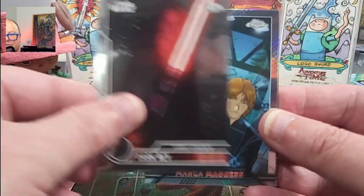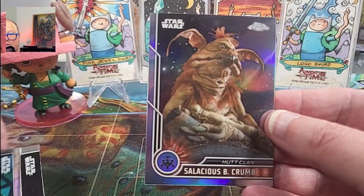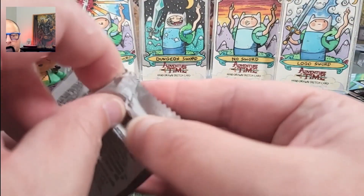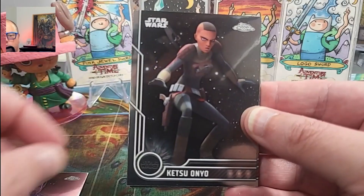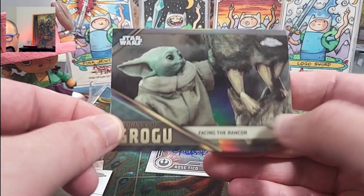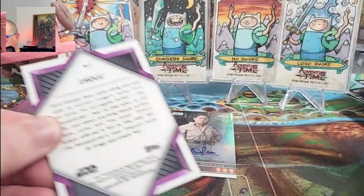Bay Organa. There's our Dark Rey again. Another Mangan — that's not bad. And Salacious Crumb Refractor. Obi-Wan. Still getting some new cards. And more Grogus — with a wrinkle. Four packs left — maybe we won't get a sticker card.